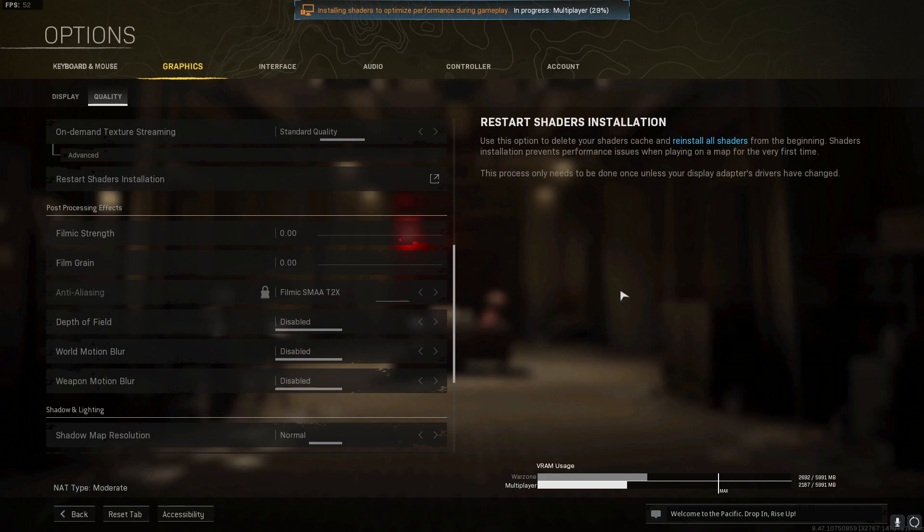If that worked, you can slowly increase your graphics settings again, but keep an eye on the VRAM usage shown at the bottom — you do not want it to be too high, as excessive VRAM usage will cause the game to crash, freeze, or give you a dev error.